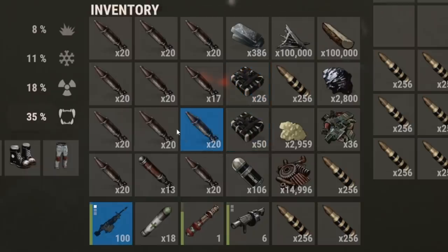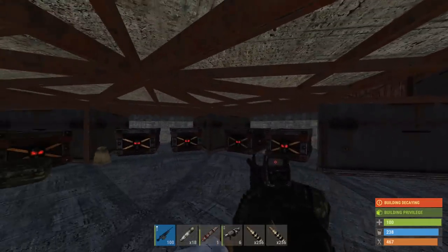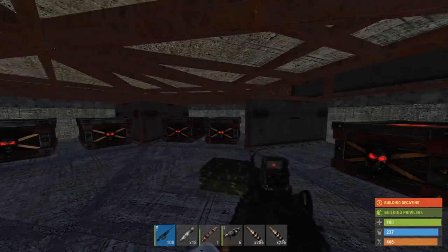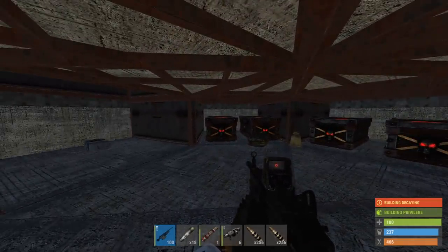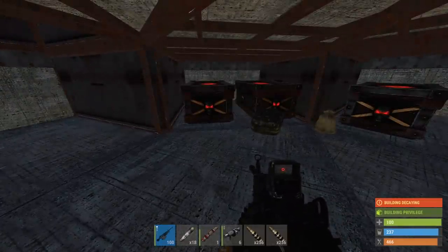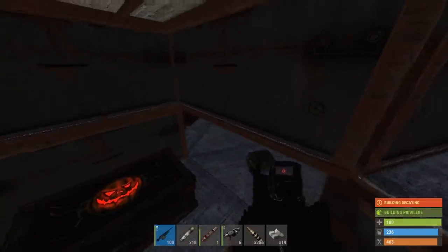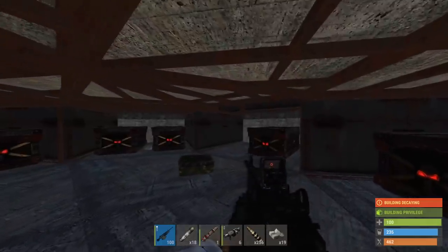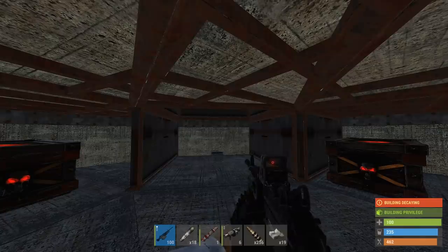Look at all these C4s and rockets — it's looking beautiful. It really is a great base design. Most people don't have 40 C4s and 30 rockets to raid bases like this. Of course it's a modded server so it's easier to get stuff, but this base design is crazy strong. If you two are watching — well done, you have my deepest respect. But that's all for today's video. If you enjoyed it, please smash that like and subscribe if you're new. See you in tomorrow's video — goodbye, stay safe!